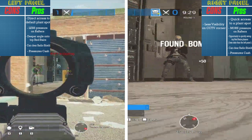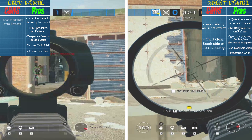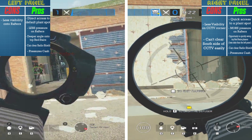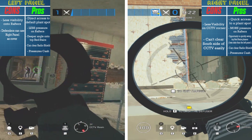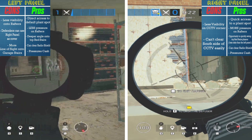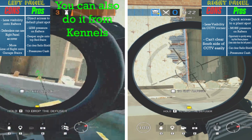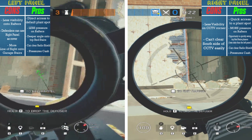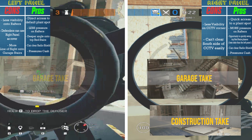Almost the same method can be used to open both walls. Right wall has less visibility on CCTV corner and you can't clear the south side of CCTV. Left wall has less visibility onto rafters and is less safe from top red stairs, because defenders can use the right wall as cover to peek and kill you. That cover also gives defenders better line of sight onto garage stairs. You need to rappel on the side to pressure cache, which exposes you to garage door. Overall, right wall is good for both construction and garage takes, and left wall is good for garage takes.